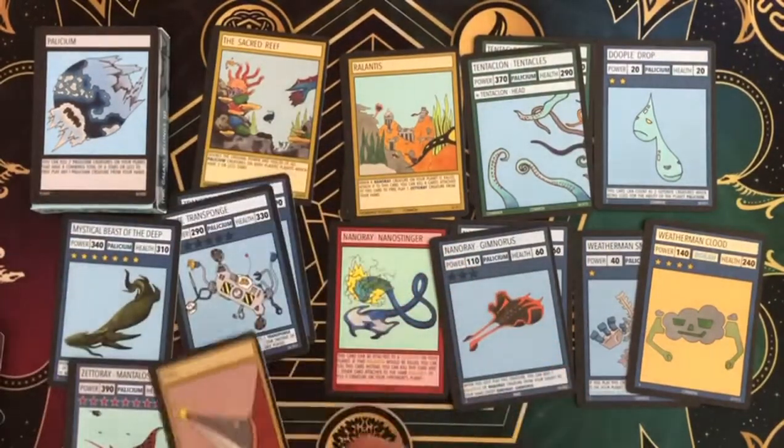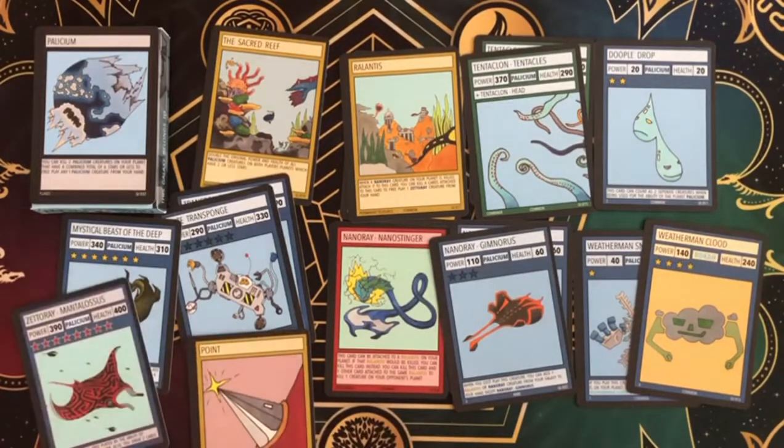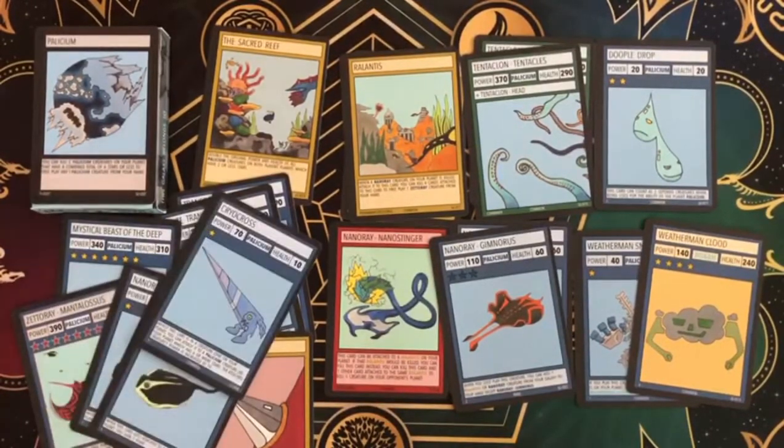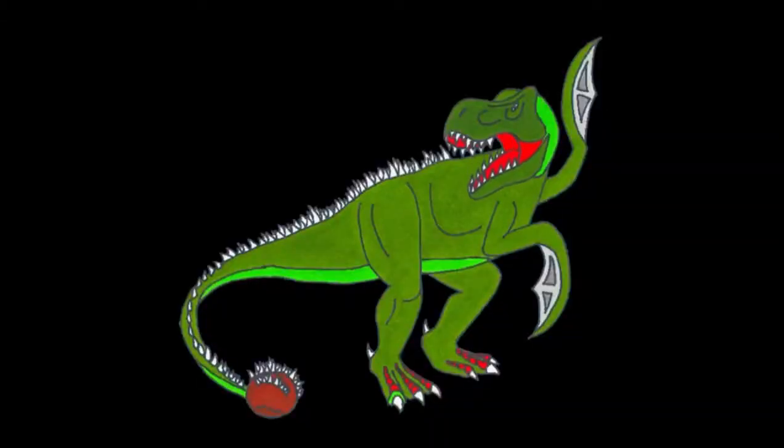Those are the best cards in the deck and it's been really fun opening this. Can't wait to play a battle video. Wait — Nanoray Skitoga, Cryacross — Cryacross is also nice. Charge Blaster. You forgot some good cards! Well yeah, so it's been really fun opening this. Can't wait to play — see you guys in the next video. Bye!